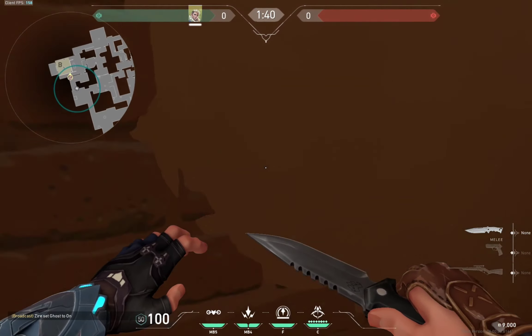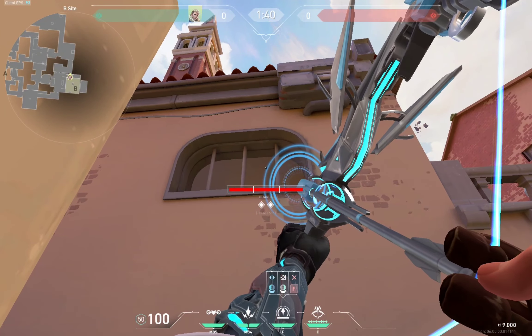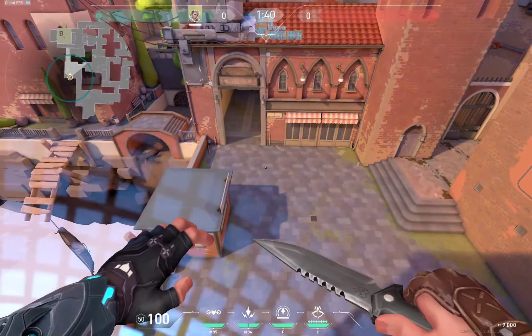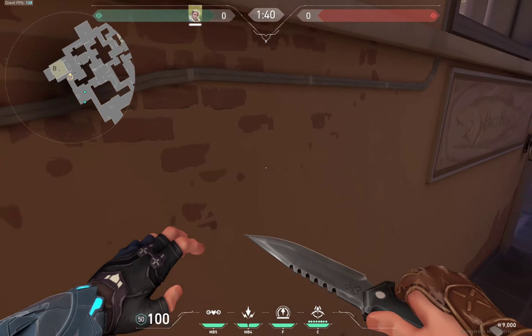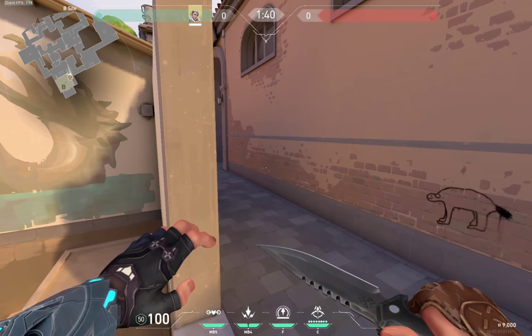And last, this one's very nice — double bounce this. This will go all the way back here and you'll be able to see all of attackers and what they're planning to do, whether they're planning to rotate or stay in the same spot.